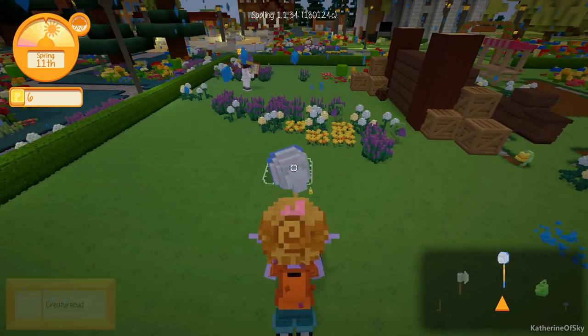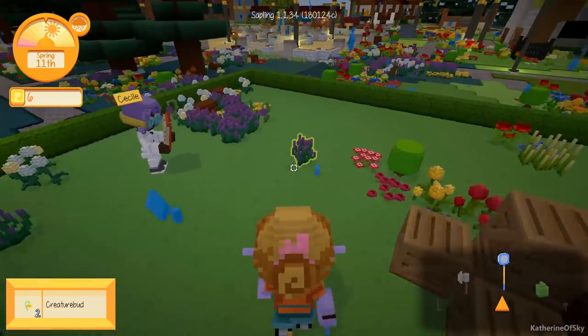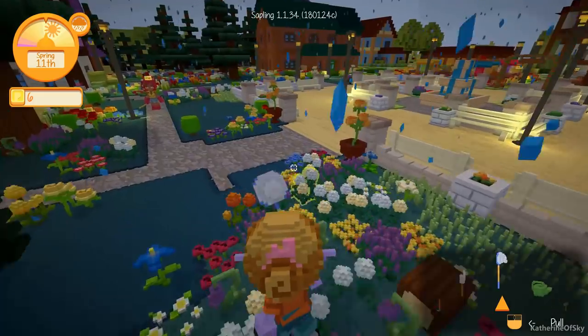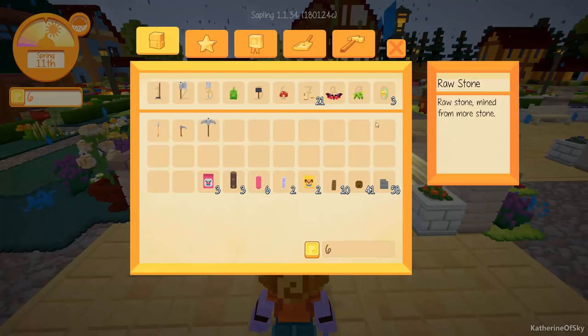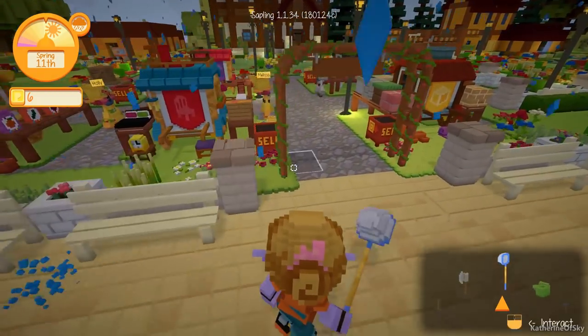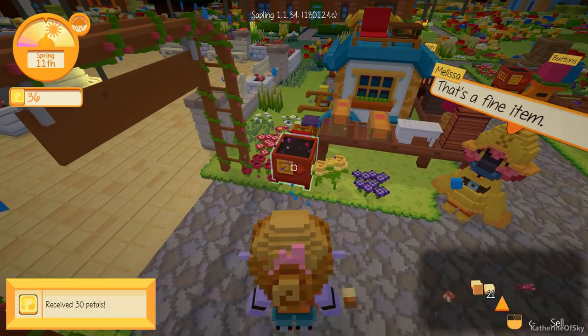I forgot about these creature buds. Sometimes you have your eyes tuned for something, and I have not had my eyes tuned for those things for a very long time. Those can be sold — they're like little plant pickups, kind of like mushrooms. They're creature buds, pardon me. I don't know what they do; I've tried leaving them in the ground but they don't seem to do much, so I just sell them.